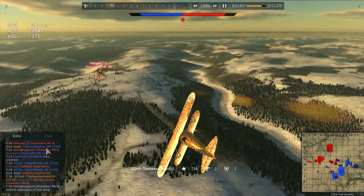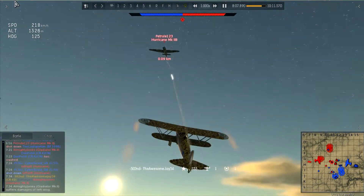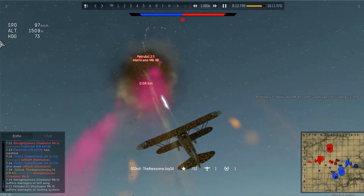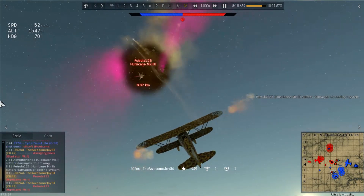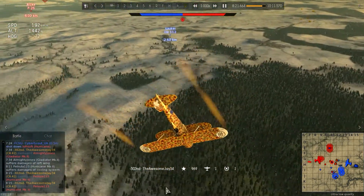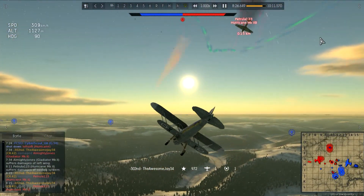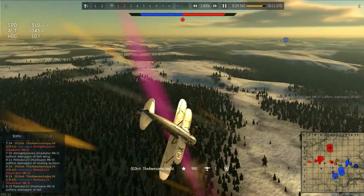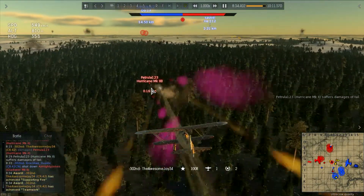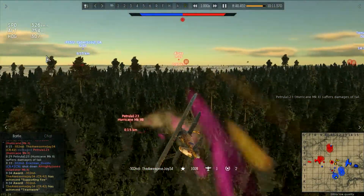The guns look like they're firing off target in the replay but I can assure you I was hitting him every time. He starts smoking and I go full aggression on the guns. We both stall out but his aircraft is a little heavier so he goes under me. I put more shots into him - crit on the tail, more shots, and he smacks into the ground.